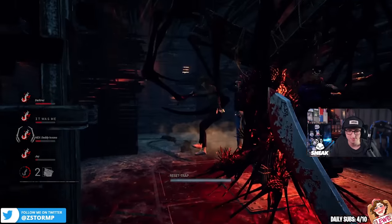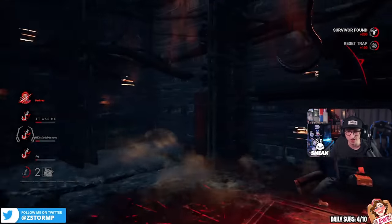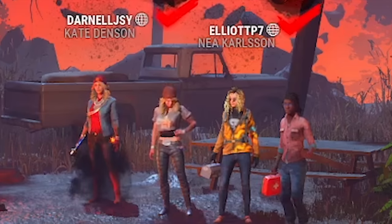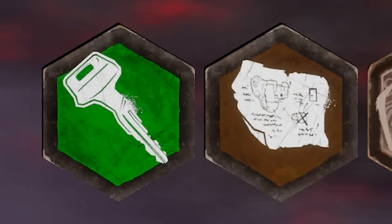Our first match got corrupted, and in the second one everyone died in Basement really quickly. But in this one, we don't even use Basement. Did I forget to mention they did quick switch into a Beamer and sent us to a certain map with an offering? Well, this is going to be interesting.